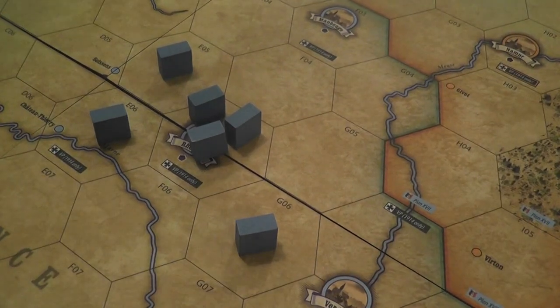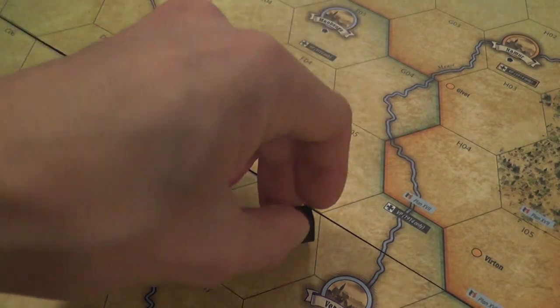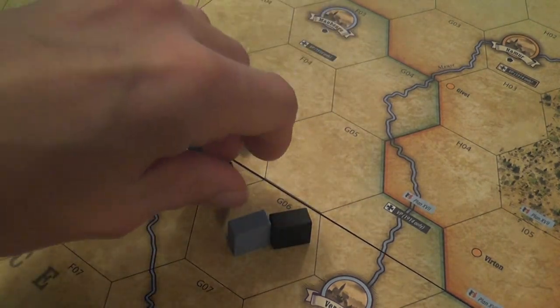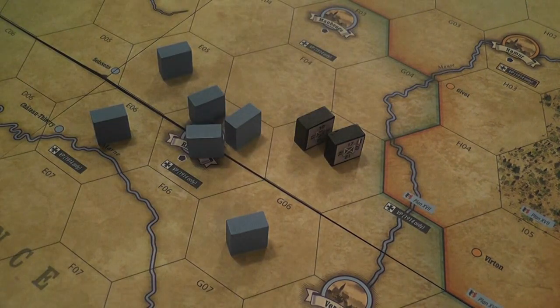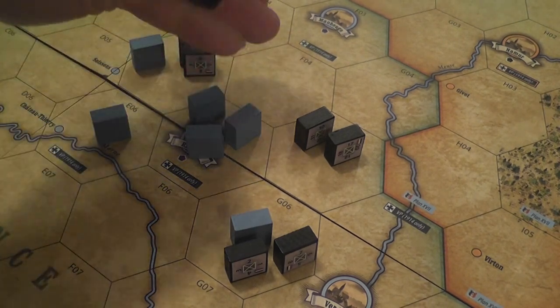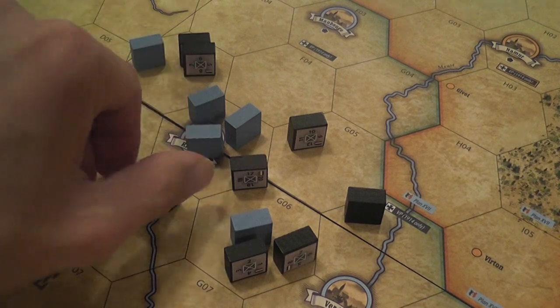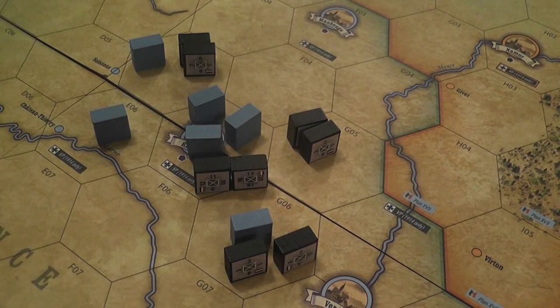Back to the main front — the Western Front — which is the one actually represented on the board, where we have our blocks moving and fighting. You resolve the Eastern Front in a fairly abstract fashion and resolve the economic elements, but then it is time to do the military stuff. It may feel a little procedural at the beginning because there are several steps, but the game encourages players to follow a structured sequence of actions.